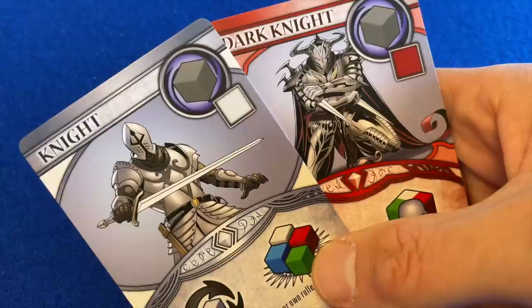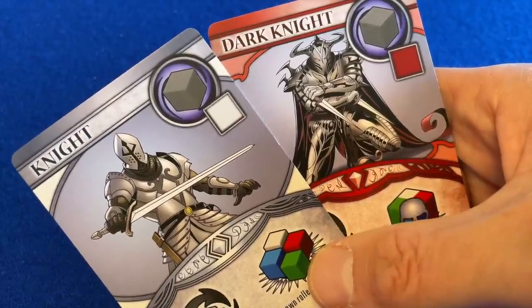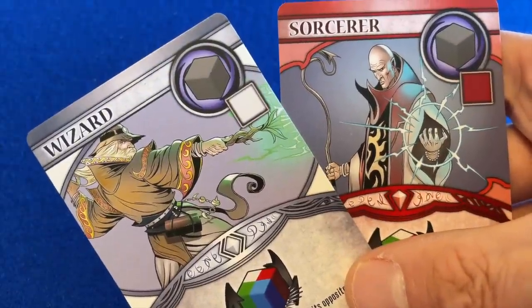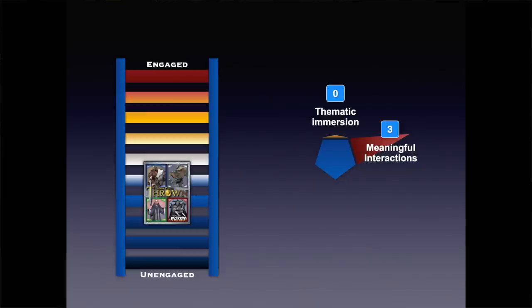The powers do tend to have some relation to the characters — the thief steals stuff, the shapeshifter alters the powers of other cards, and many of the heroic powers have an evil counterpart. The knight manipulates your own dice, the dark knight manipulates your opponents. Likewise for the heroic wizard and the evil sorcerer. For interaction, it's a 3. The game is extremely interactive, with lots of opportunities to compete with your opponents and a hefty dose of take that. The ability to swap out powers from the deck means you can customise the experience to include the level of interaction that you're comfortable with.